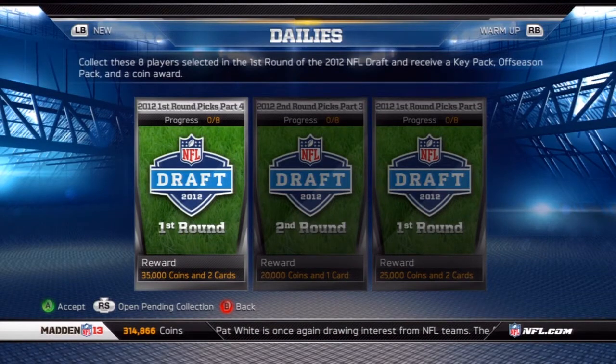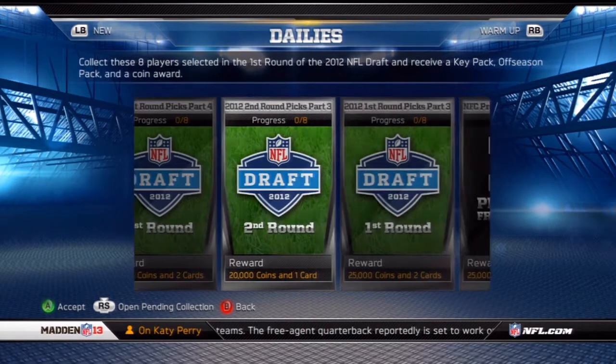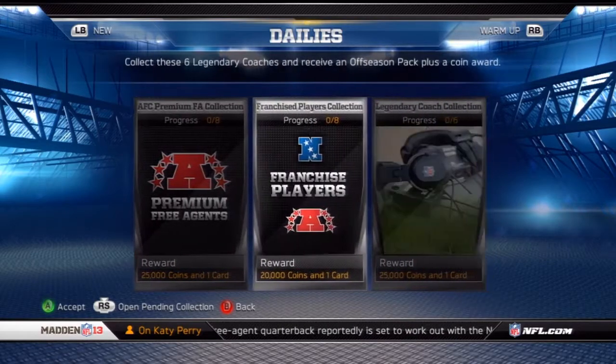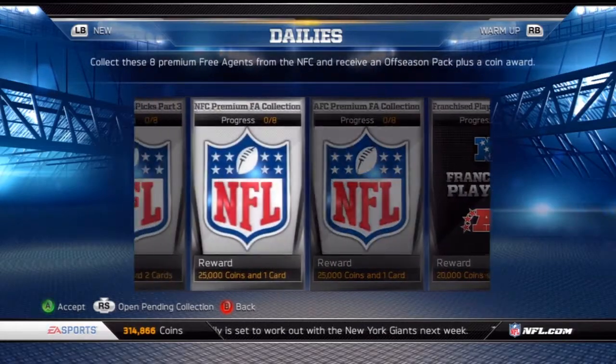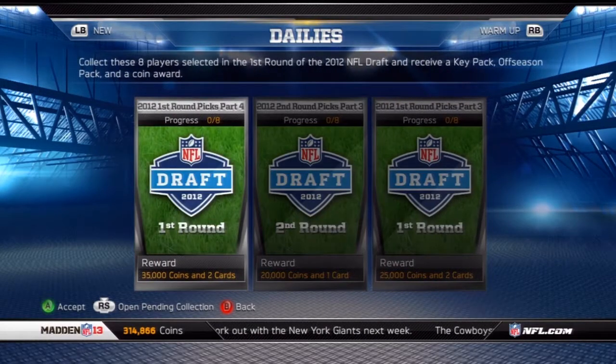It's the new dailies collection — it's the 2012 First Round Picks Part 4. The coin reward is 35,000 coins, the highest of every other NFL draft daily collection. You also get a key pack and an offseason pack.